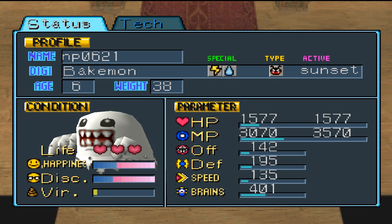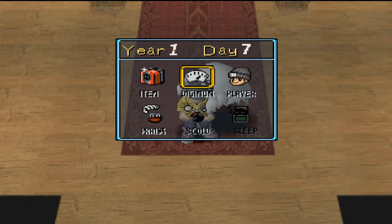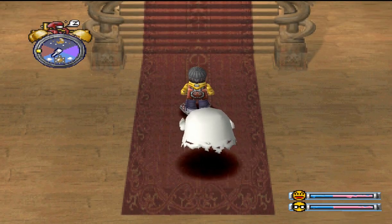In order to digivolve into Giga Dramon we need to train Brain to 500, and MP and HP to 5000. So there's a lot of training to do.